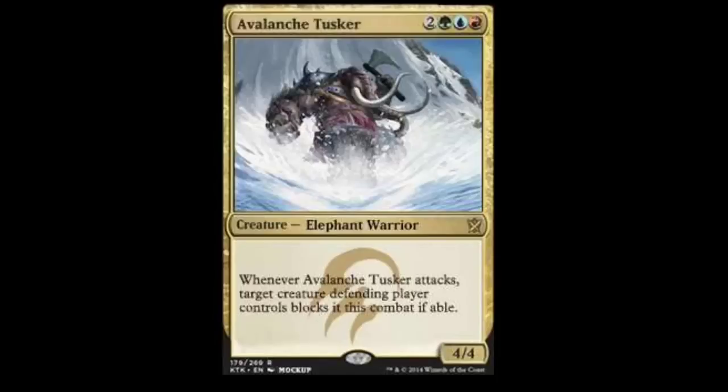Next we have Avalanche Tusker. It is a 5-mana creature: one green, one blue, one red, and two monocolored. It is a 4/4 elephant warrior. Whenever Avalanche Tusker attacks, target creature the defending player controls blocks it this combat if able. So it's a 4/4 that allows you to kill off any of their creatures as long as they're weaker than it. That's really nice.